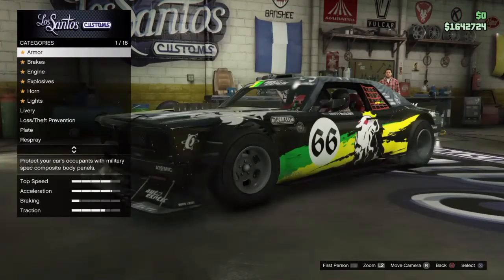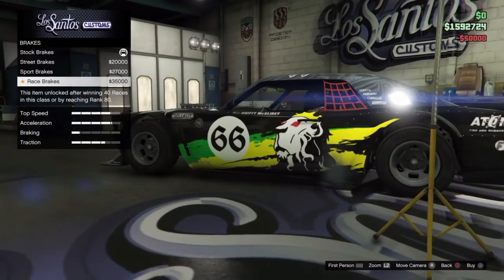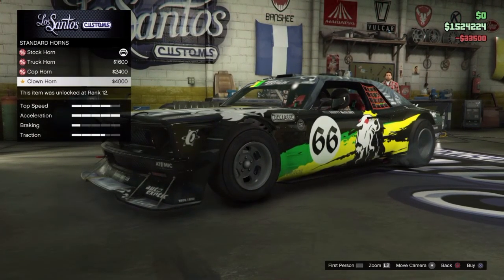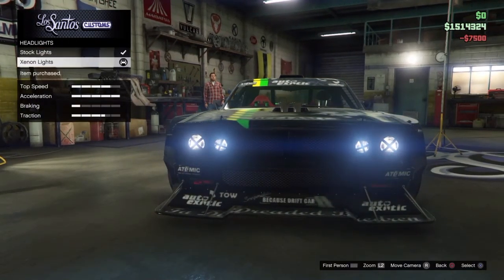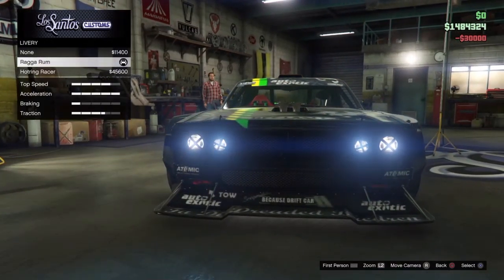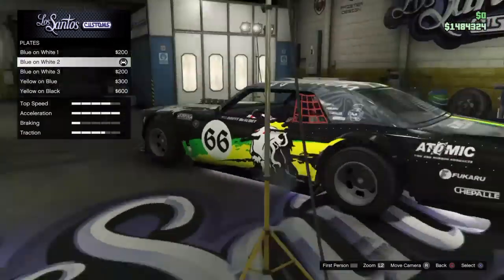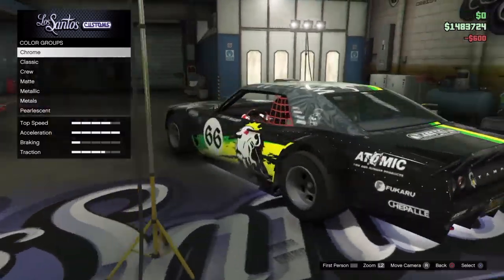I'll show you in a bit — this livery is really awesome for one certain reason. Here I'm just doing all the performance upgrades, which of course cost a lot of money. I didn't really want to spend this money because I was trying to save up doing all these races, and then losing it all was kind of depressing, but it was worth it. The headlights look so cool with that cover over them, like a cross.